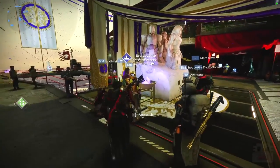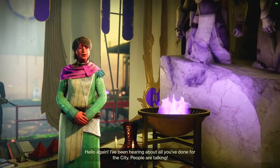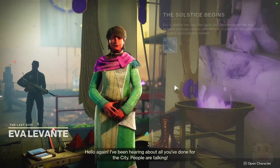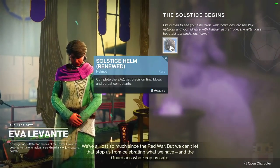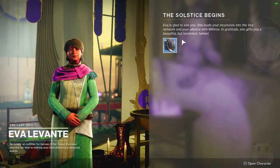On top of that, we'll be talking about the weekly reset. But first, I wanted to show you the intro of the Solstice of Heroes stuff. The first thing you have to do is go talk to Eva Levante, and she gets you started by giving you, as I predicted, the helmet for whatever class you're on. Eva is the only reason why I come to these events — you can just feel the love.